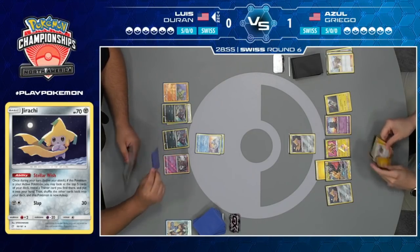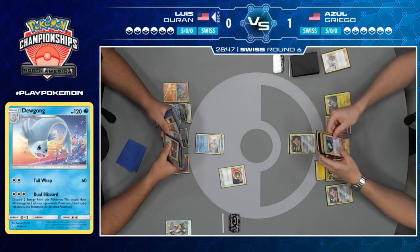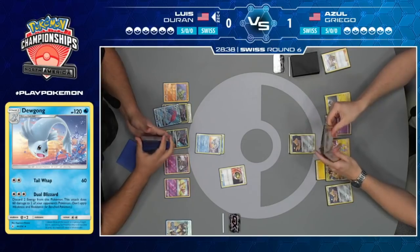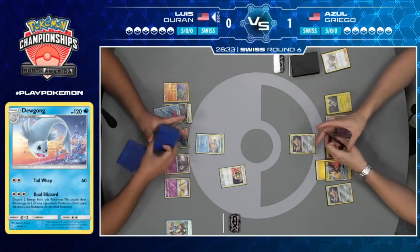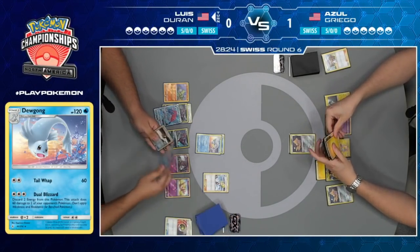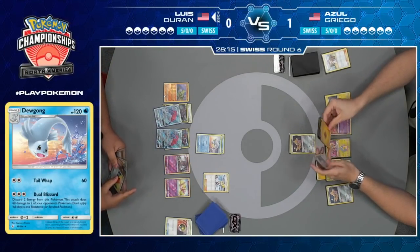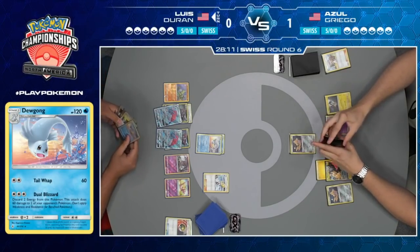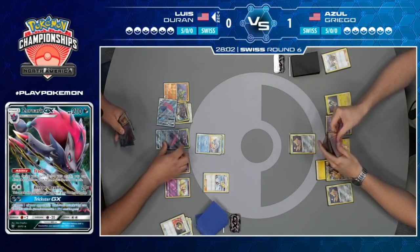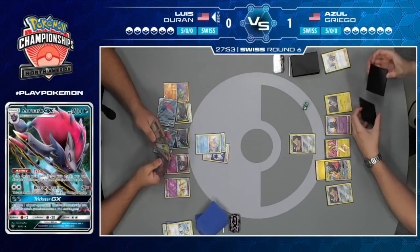There's the Dewgong. Zoroark GX. Nest Ball — also has the Lily in hand, still has access to trade. Nest Ball looking to get that Alolan Grimer. Also has that Mew — Mew is a pretty good card against Tagvolt GX, that bench barrier just shutting off any damage done to your bench. It's one of the best bench barrier Pokemon we've had, and its attack is insane too. Very easy way to shut down a big part of the Pikachu Zekrom deck. Does not look like this Lily netted him anything he needed, other than a second Zoroark. There's the Triple Acceleration. Triple Acceleration could be really good here — able to attack with Dual Blizzard now, setting up a potential knockout on that Pikachu Zekrom GX.